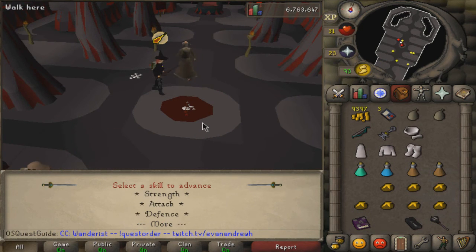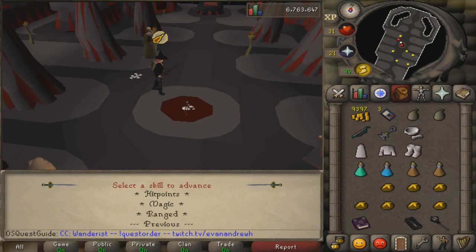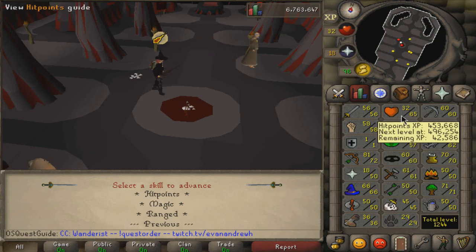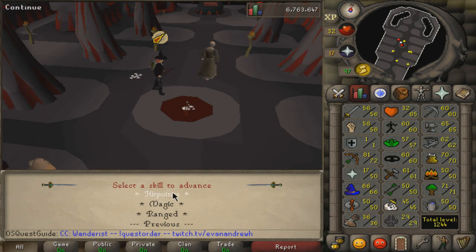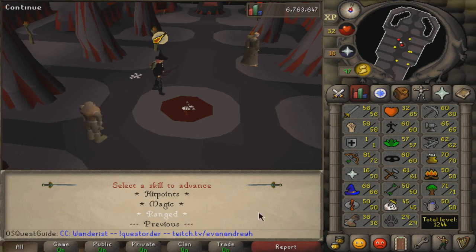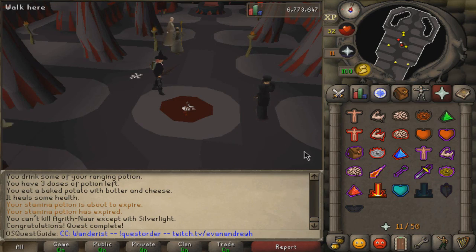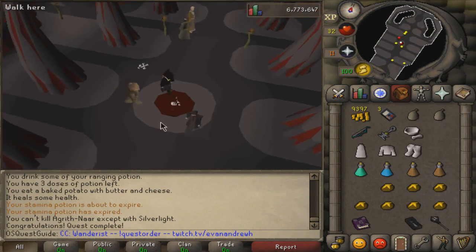Quest complete! Now you can choose what skill you want to get experience in - don't do Defense if you're on a pure. I think I did Ranged. You get 10,000 experience, just like that. Hope you enjoyed the video - if you did, you know how to leave your support by leaving a like and a comment. Make sure you subscribe and I'll see you all in the next video. Bye!